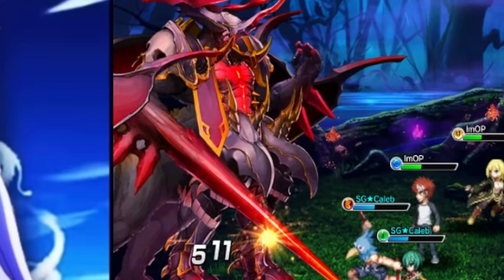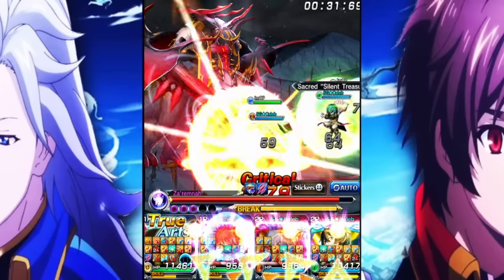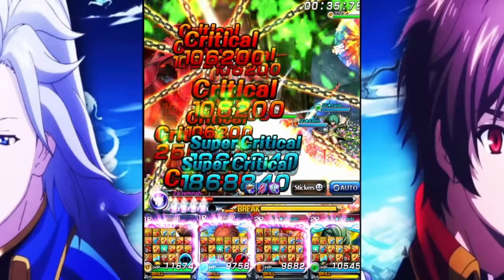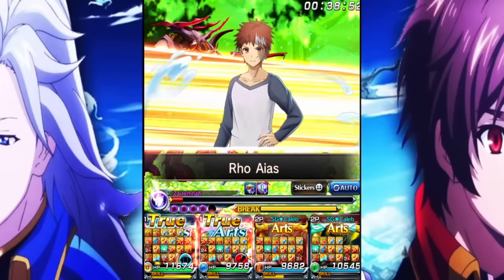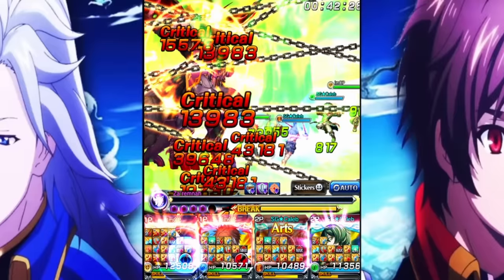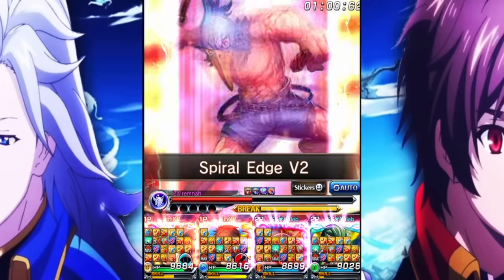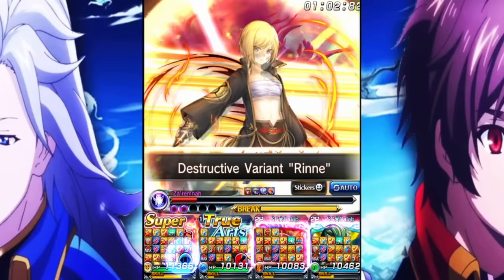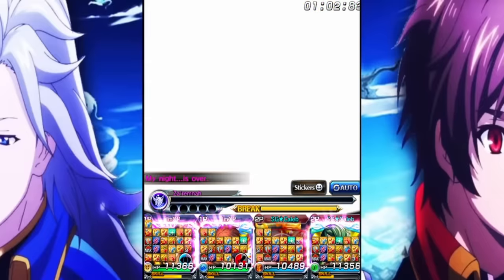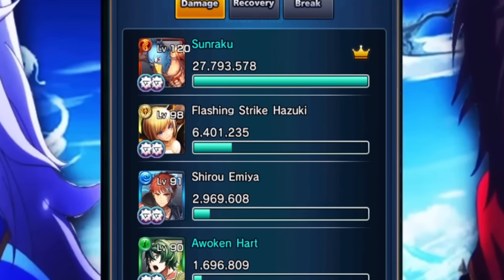This boss died so incredibly fast — it's the fastest I've ever seen this HP bar get depleted. In the first wave, usually the first threshold is a little dicey depending on team comp, but with Sonraku it's just instantly destroyed. I don't even think this is his best team comp — seeing the damage he's already doing is just ridiculous. Even when the boss put up crit res it didn't matter, because Sonraku's super art lets him lower the boss's crit res and buff his own crit rate by 100%, letting him crit over the boss's monstrous crit res. He's literally his own engine. Sonraku hit 27 million like it was nothing.